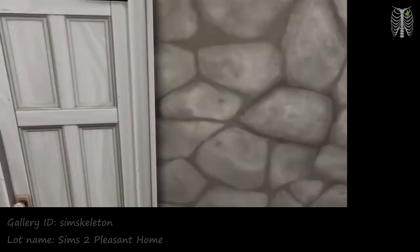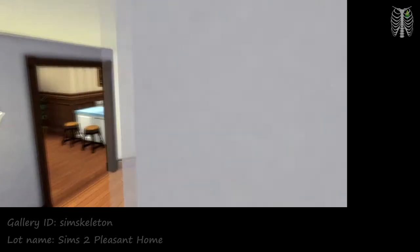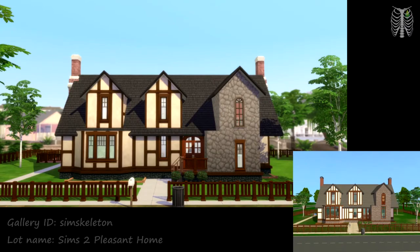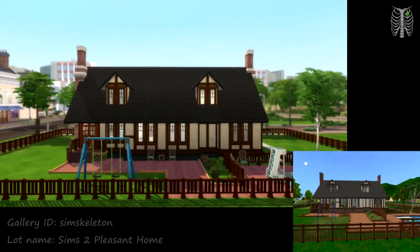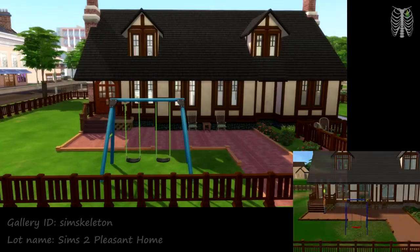And let's head back downstairs and outside so we can take a look at the outside of the house. Here's the front again. I'm really happy with how this turned out. The only thing is, for the backyard, I was maybe one or two tiles short, so I kind of had to figure out what to do — I ended up not using the second fence around the pool.